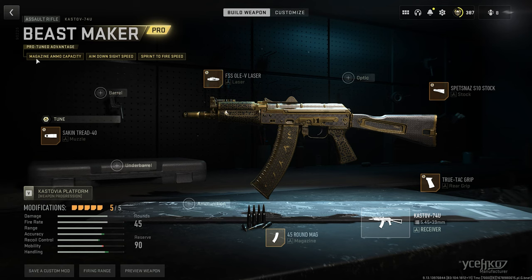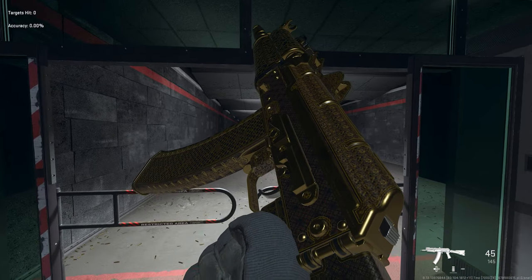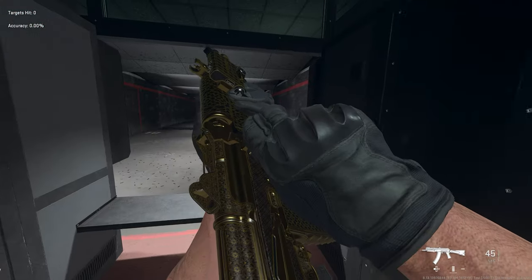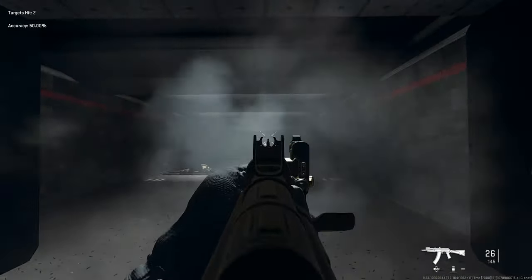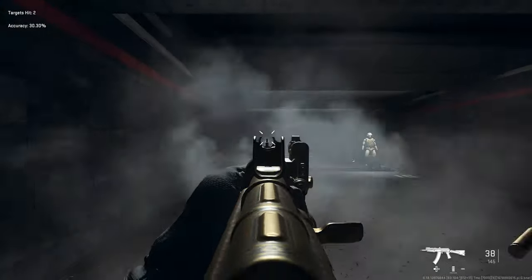The blueprint has quite a few meta attachments with pro-tuned advantages to ammo capacity, aim down sight speed, and sprint to fire speed. It includes a 45-round mag, a grip, muzzle stock, and laser — making it a pretty meta build that you don't really need to change. In the firing range you can get a great look at it, and it's a gorgeous, unique blueprint with a lot of ammo and not much recoil. It's honestly a build you could use in multiplayer or DMZ without many issues.